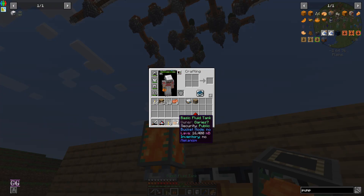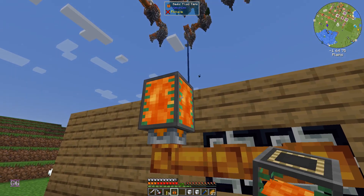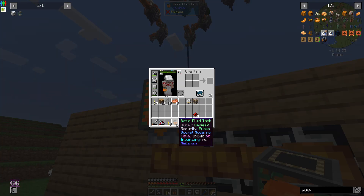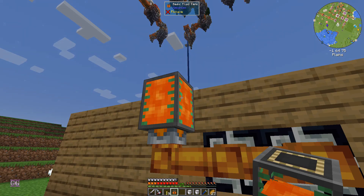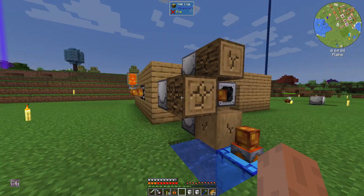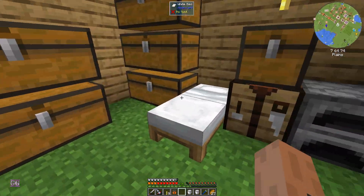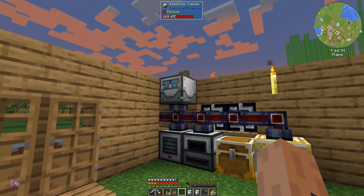There's 16.4 buckets here. If you right-click on another tank, a full bucket will go out - so you can actually put in a bucket with this thing by just right-clicking. That's kind of cool. Okay, just quickly sleeping and then we'll get to making the add-ons.